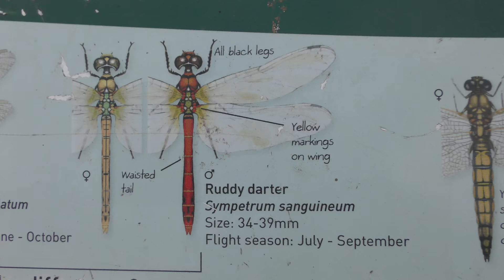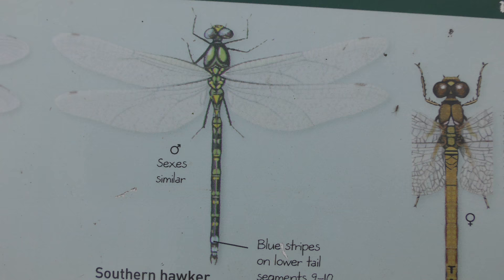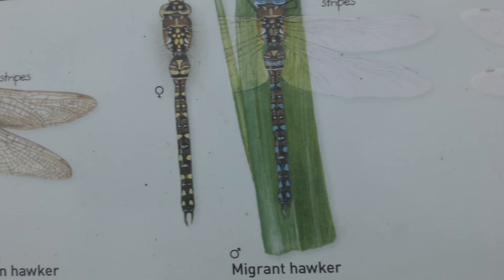So, let's go. Ruddy darter — I've seen those many times. Common darter — get those at Lake Neath Fen a lot. Southern Hawker — I'll even get those in my garden. Colour scheme: green, black, a little bit of blue on the bottom.